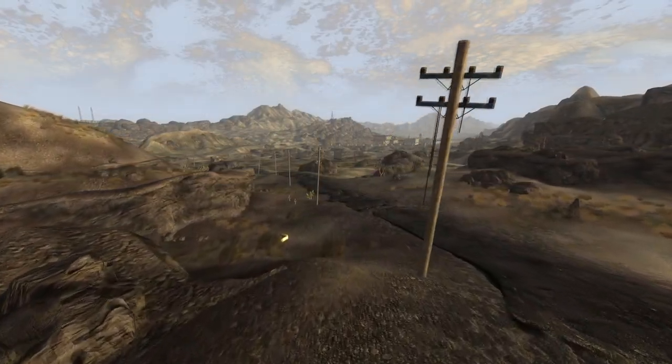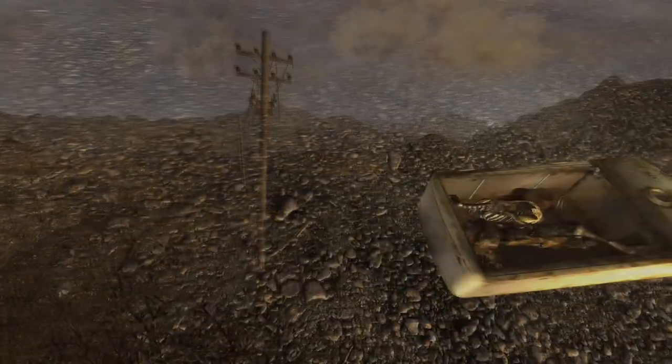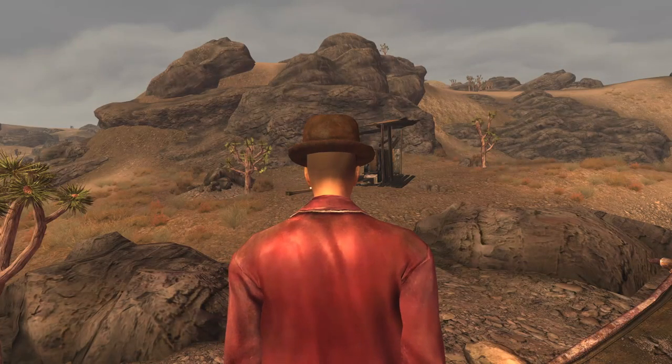Next up is the Suave Gambler Hat. This is a unique version of a fancy gambler outfit and can only be found if you have the Wild Wasteland trait picked. The hat can be found southeast of Goodsprings — within a refrigerator will be the hat. The hat has a DT of 0, however provides a bonus of 1 into Perception.